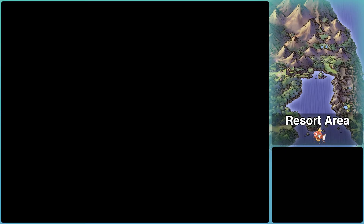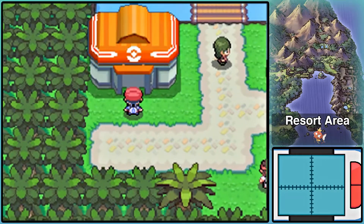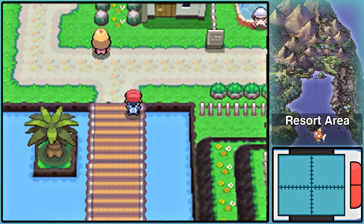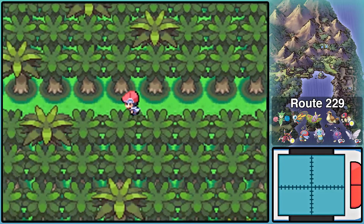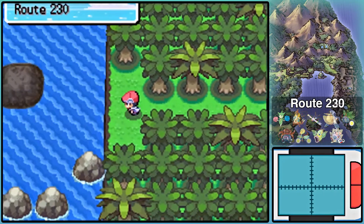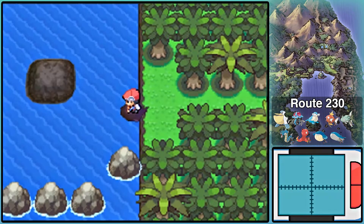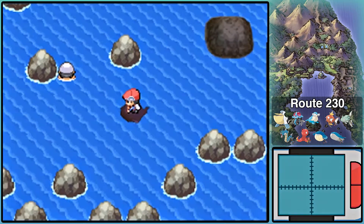That's really it for the villa, so let's get on with the rest of the episode. It's time to leave the Resort Area — there's nothing left to see here. Our next destination is Route 230 — wow, that's a very long corridor. This is the last numbered route in the game, with the highest route number, though we still haven't explored Route 227.